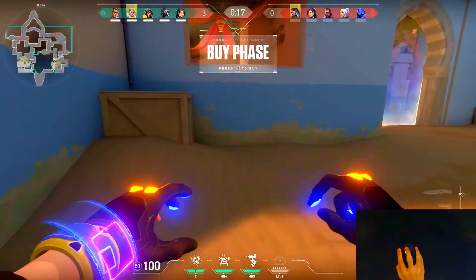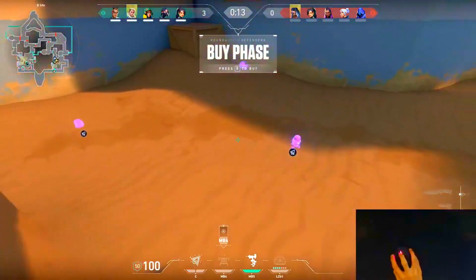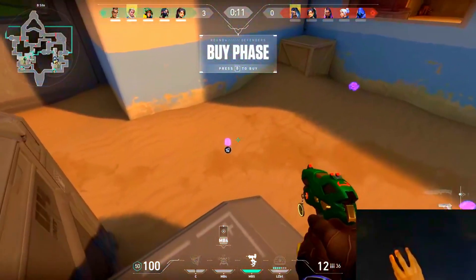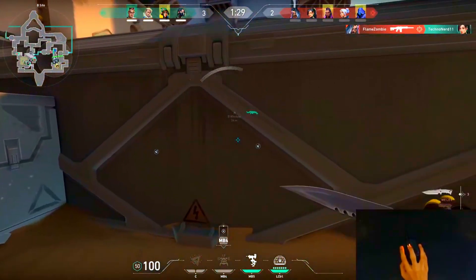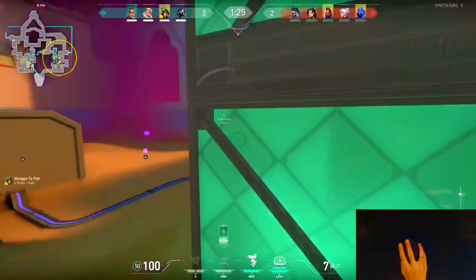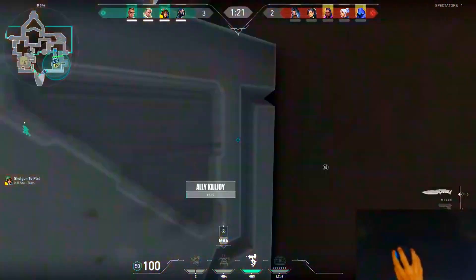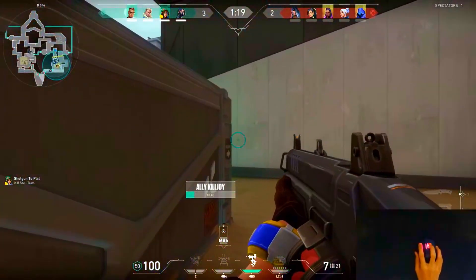This is a full setup for B-Site Bind. If you're wondering where to place your Turret, just place it anywhere so whenever they drop down, the Turret will start shooting them. In this round, they started hard pushing and I was the only person on site, so I decided to ult. The Lockdown ultimate can really stop their pushes — or make them push even harder — so you do have to watch out for that.